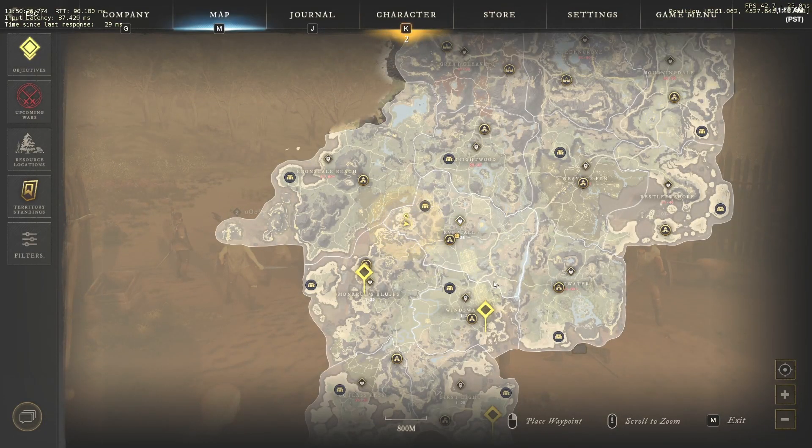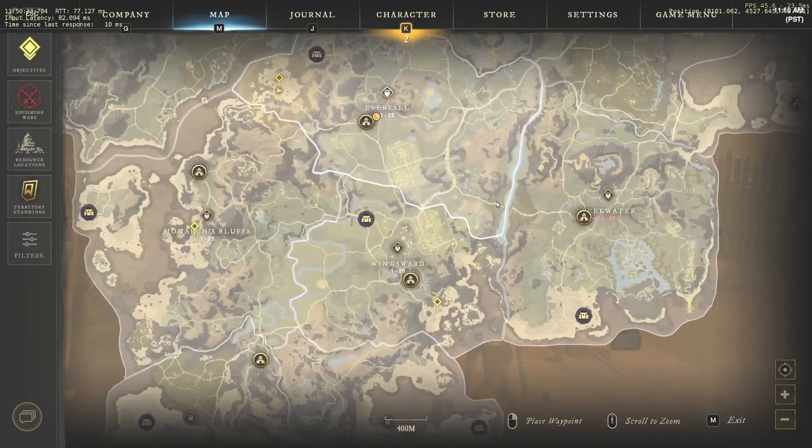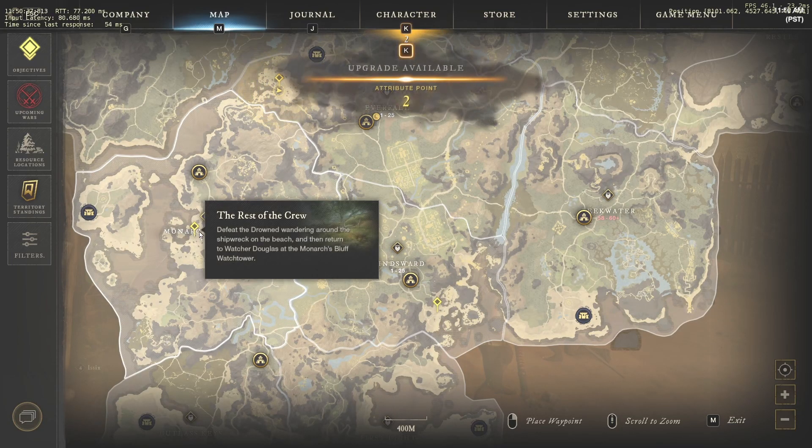Complete that quest but do not talk to this NPC again — just hit Leave. What you'll notice on the map is that all the other starting areas have now lit up. If you want to start in Windsward you'll need to go all the way down there; if you want Monarch's Bluff it's over here.